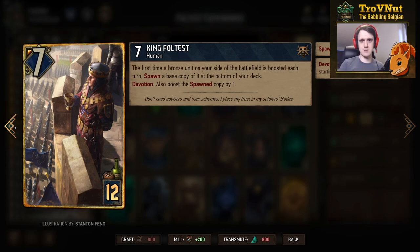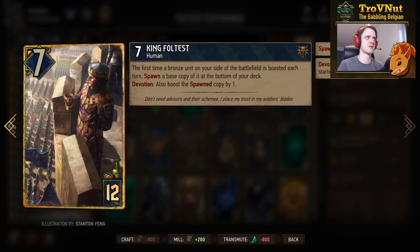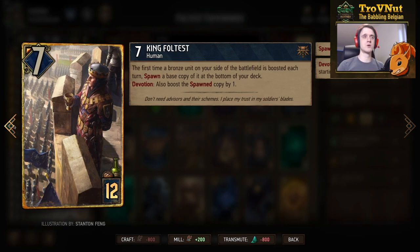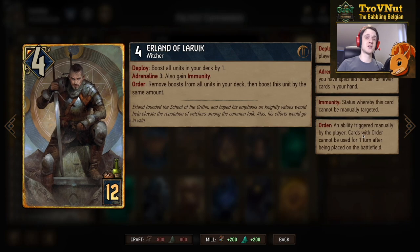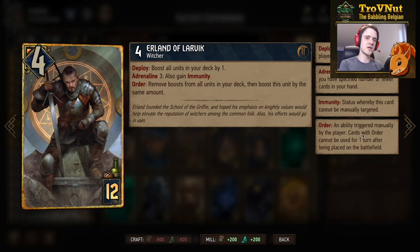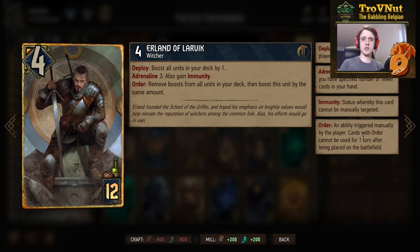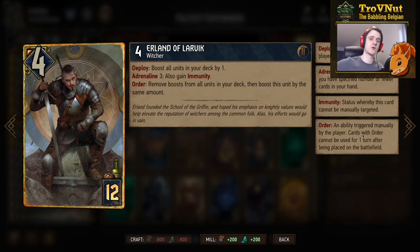With King Foltast you basically get an extra commando every single turn, so you can fill your deck with so many commandos that you won't have space for them all on one row and might start filling a second. That's why I've included Erland — if you play Erland after Pavetta has put all the commandos back in the deck, Erland boosts every single one of those commandos by one, making your swarm even stronger. Stack Voymir on top and all your commandos jump to six power.